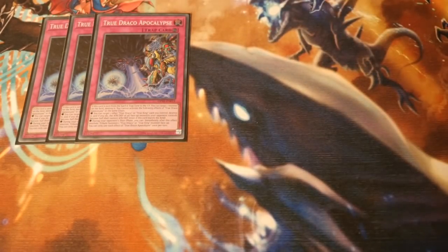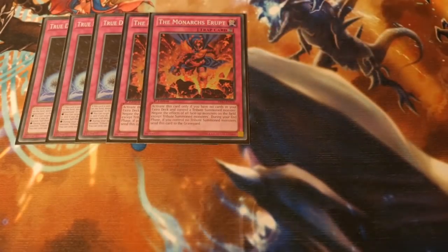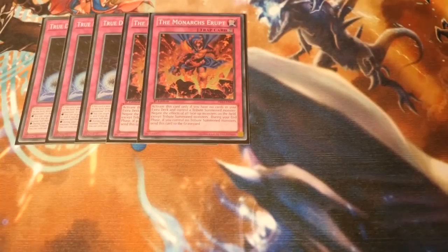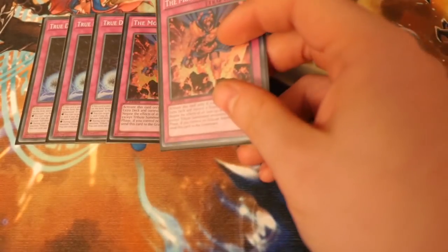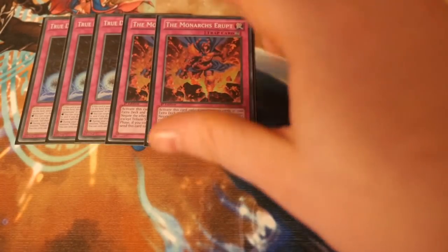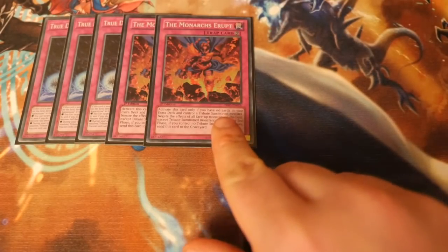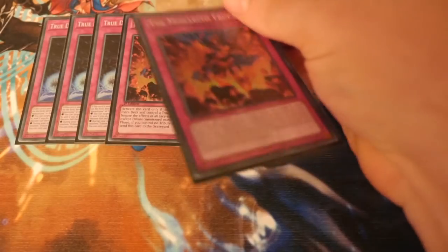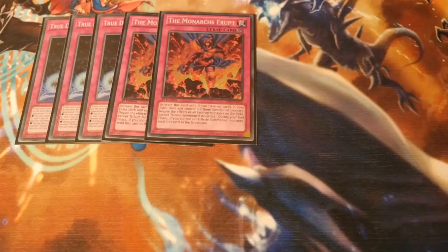Triple True Draco Apocalypse. And now the second MVP of the deck: Monarchs Erupt. It's essentially a Skill Drain, but your other monsters don't get affected and you don't have to pay a thousand life points. You activate it only if you have no cards in your extra deck — which we don't play any — and control a Tribute Summoned monster. It negates the effects of all face-up monsters on the field except Tribute Summoned monsters. I actually won a game today because I had an Ignis on board, activated Erupt, my opponent went to destroy Ignis and I chained Erupt — negating all his card effects. He killed my Ignis but Erupt stayed on board. I then tributed off a Continuous Spell for another monster, kept Erupt in play, and pushed for game. It's such a good card; I can't believe we never played it before.